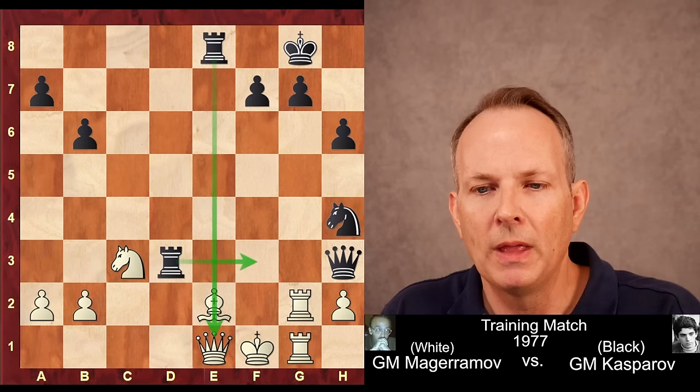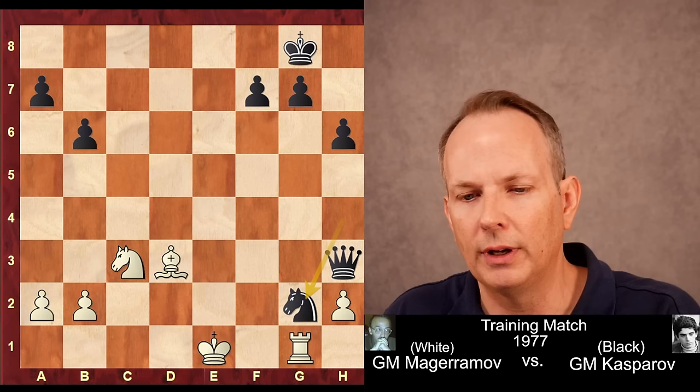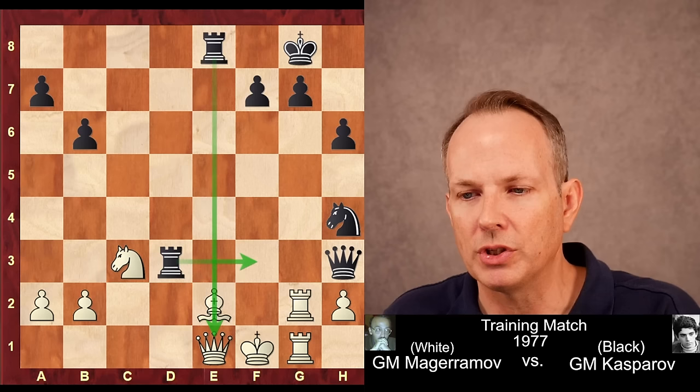But now Kasparov unleashes another brilliant shot: rook to d3, threatening to come into f3, taking advantage of the pin on the bishop at e2 against the queen. In fact, it even takes the computer on my laptop a little time to find this move, and eventually it does acknowledge it's the best move. If bishop takes d3, then just rook e1 check — the king takes, you can just take the rook, and the bishop at d3 is hanging. That obviously does not work.